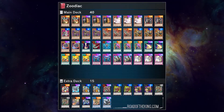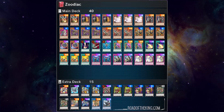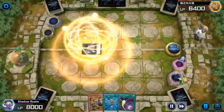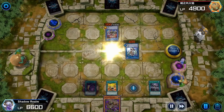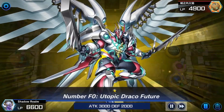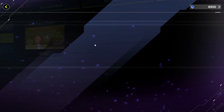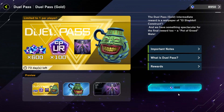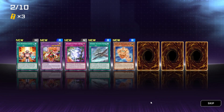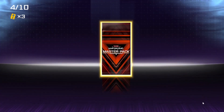Going first, Zoodiac sets up Drident with four hand traps in hand. Going second, it makes Zeus to clear your opponent's entire board, then sets up Drident with hand traps. It also plays key staples like Monster Reborn, Raigeki, and Lightning Storm — which you can get early in the game by finishing Solo Mode. Konami gives you Monster Reborn and Raigeki, and with the special pass bundle you get a Lightning Storm too.